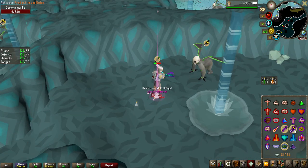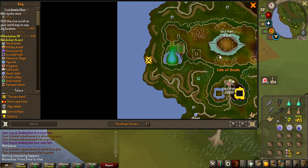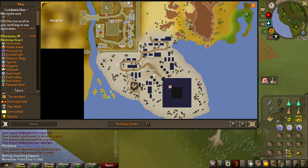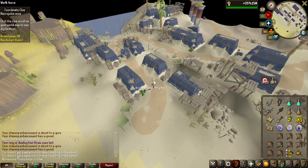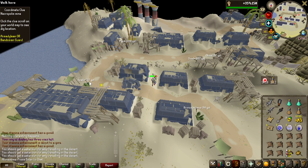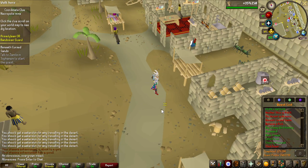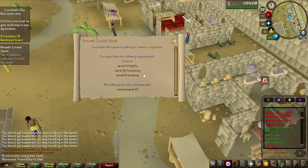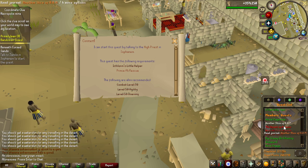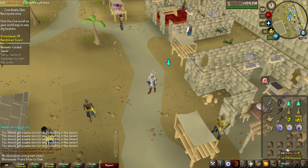A third elite clue scroll — I just came back and I've done about 10 kills. One step sends me to the Necropolis Mine, which I've never seen before. I've never been there — it has to be because of the new quest Beneath Cursed Sands. It seems I can't get in because I need to start that quest, but to start it I need to do Contact, and for Contact I need to do Prince Ali Rescue. That's quite a lot of things just for an elite clue scroll, so this one is going on the ground.